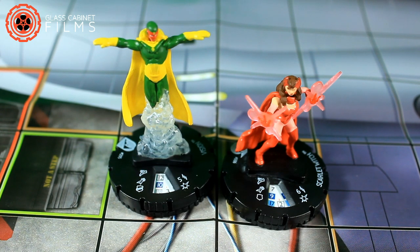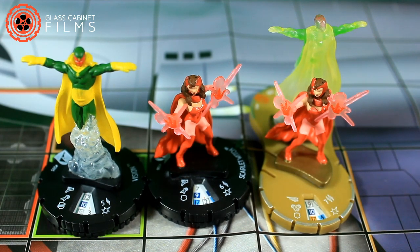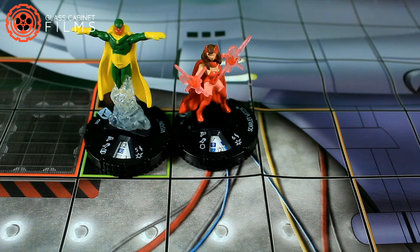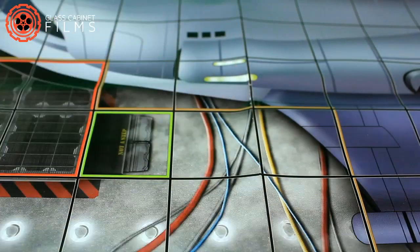To paraphrase: we have Scarlet Witch at 50 points and Vision at 130 — a total of 180. We want to merge these two characters into the Scarlet Witch and Vision duo figure, which is also 180. So the combined total equals that duo figure, meaning they are allowed to merge. Both figures have no tokens and are adjacent, so we give Vision a free action and replace these two figures with the duo figure.